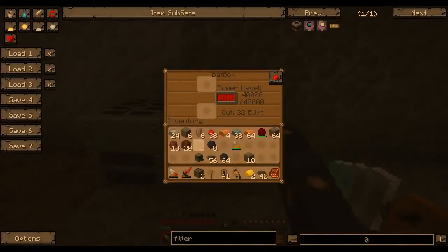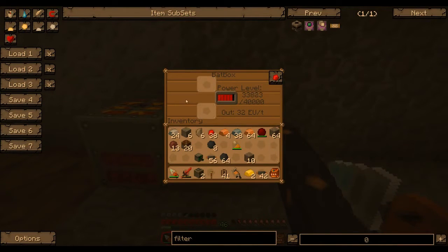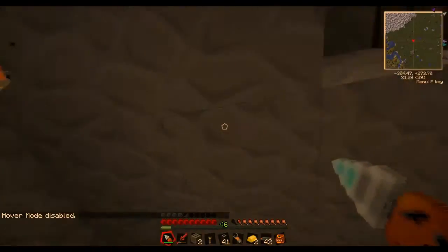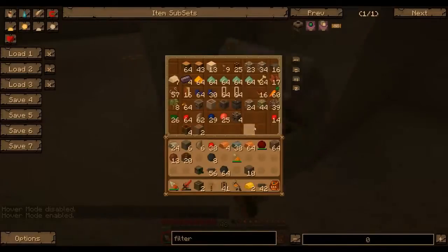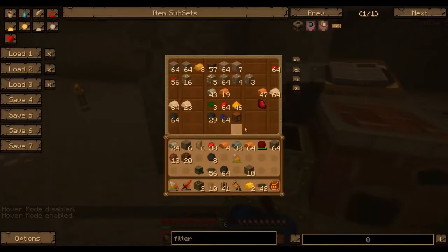Oh, this needs to be charged. I'm not sure which charges faster, the matbox or the other thing. I think the generator does 20 EU a tick. We need to find more gold real quick, and since I'm right next to a ravine I figure now would be as good a time as any to go look for some.